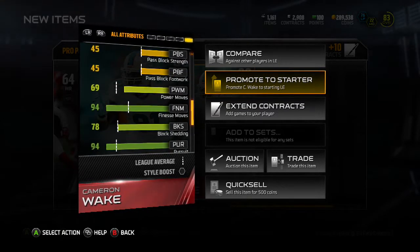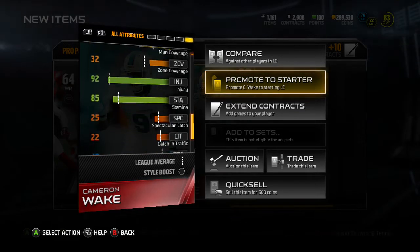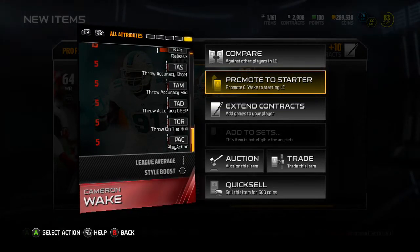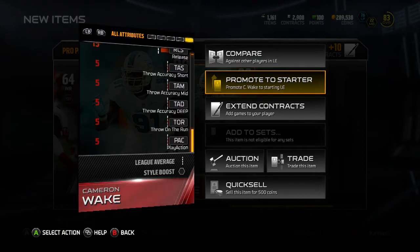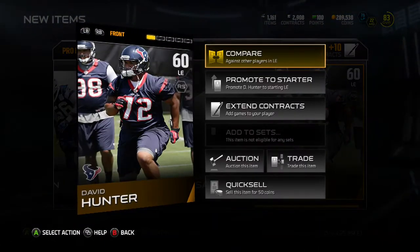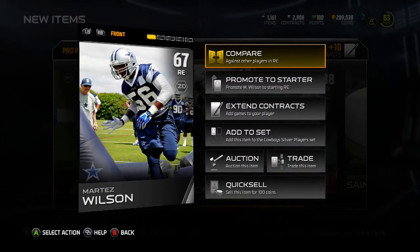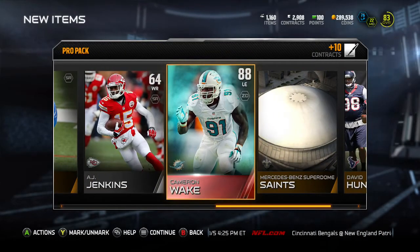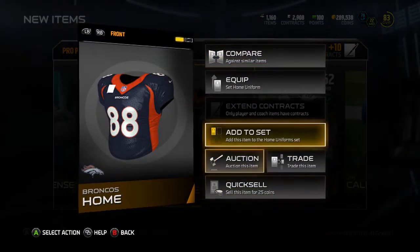Here's the rest of his stats. He's a 94 at finesse move, as I stated earlier. Pursuit is a 94. Overall, his hit power is at 87, which is above average. So hitting that outside edge with that finesse move, that speed, that acceleration, and getting to that quarterback — you have the hit power with this card to potentially knock the ball out from the quarterback. Overall, a great pass rushing card. I'm going to have to compare him to another one of my good pass rushing cards. Comparing him to Johnson was not a fair match because Johnson is more of a run stopper, where Wake is more of a pass rusher. So on third down, Wake might be that man.